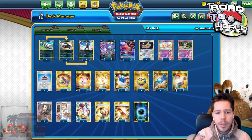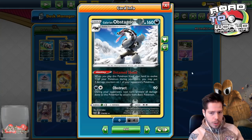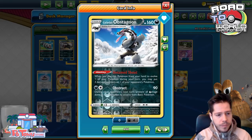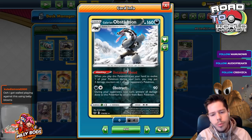Obstagoon's ability, Untamed Shout, lets you put 3 damage counters on one of your opponent's Pokémon when you play it from your hand to evolve during your turn — a little extra damage that's always very nice. Its Obstruct attack does 90 damage for a Darkness and a Colorless, and during your opponent's next turn, you prevent all damage done to this Pokémon by attacks from basic Pokémon.